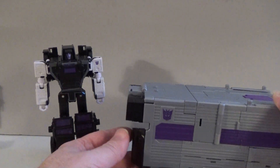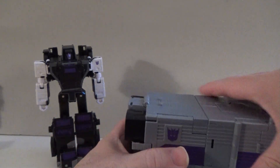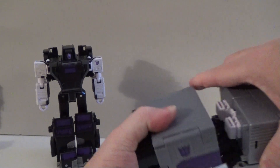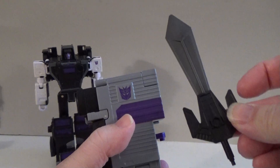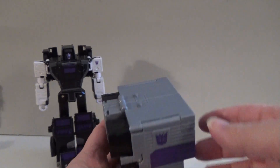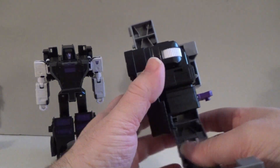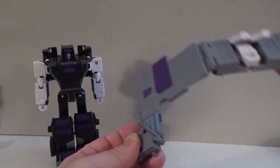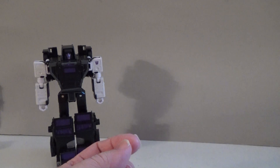For the trailer itself, it will need to be broken down into its component pieces — we'll only be needing certain parts. We'll remove the front section first. The sword we will eventually need, so we'll set it aside. Then we separate this part from the front. This black piece we will need for Menasor. The remaining part we won't, but it will have a use later, so we'll set it aside.